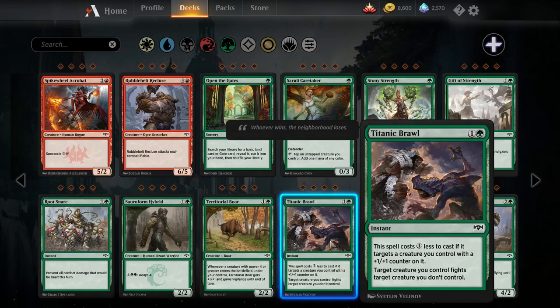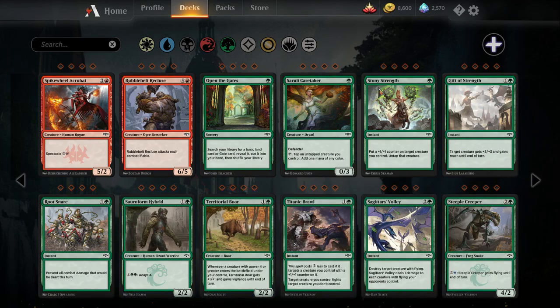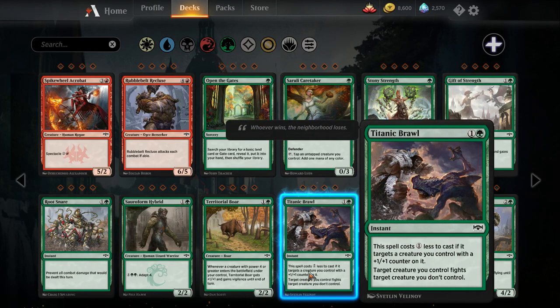Titanic Brawl — two mana instant fight spell. Instant speed fight spells are important because if they're shooting your creature with a removal spell, you can respond by fighting and get a two-for-two instead of a one-for-one. Two mana instant; this spell costs one less if it targets a creature you control with a plus-one plus-one counter — fitting the Simic adapt theme. Then: target creature you control fights target creature you don't control. This might see play. Instant speed leaves me optimistic. Rabid Bite is still better, but it is a sorcery.